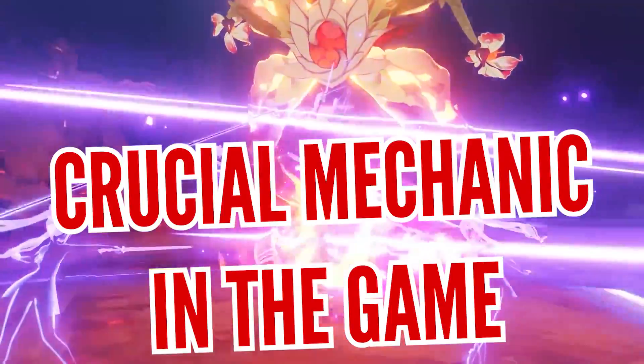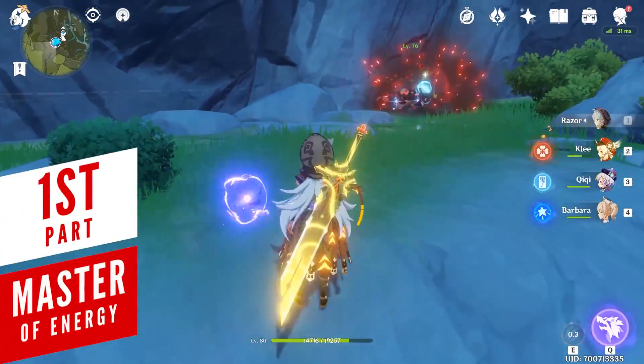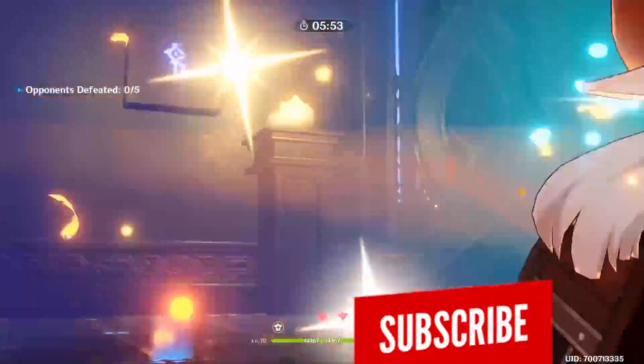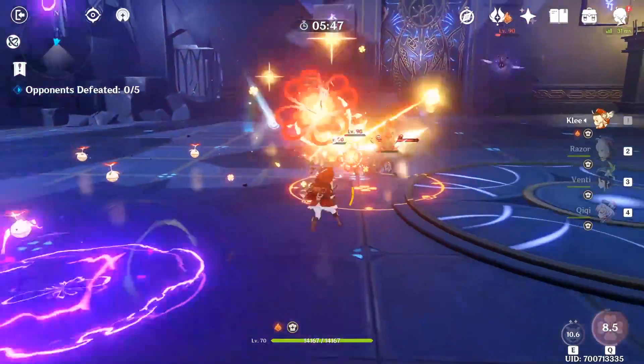Master the most crucial mechanic in the game to have an easier time with challenging content in Genshin Impact. The first thing you will notice is that energy comes in the shape of particles and orbs. The basic idea is that the more of these particles and orbs you absorb with your current character, the faster their elemental burst becomes available.